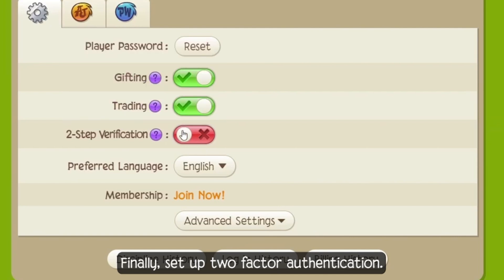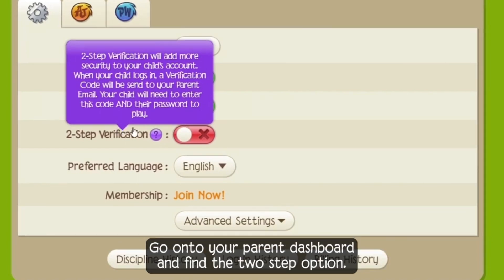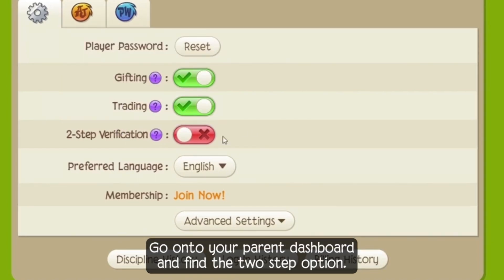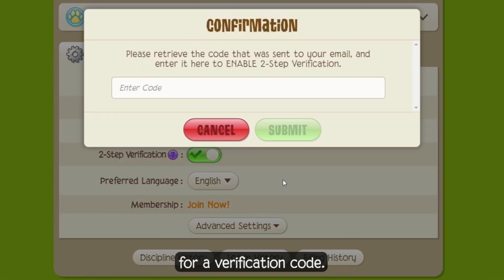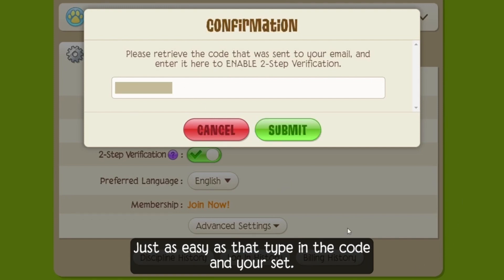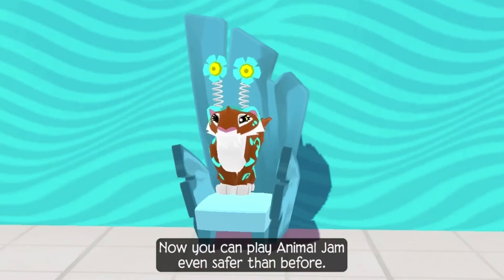Finally, set up two-factor authentication. Two-factor authentication ensures more security for your account. To set it up, go onto your parent dashboard and find the two-step option. Turn it on and check the email you set the account up with for a verification code. Just as easy as that — type in the code and you're set! Now you can play Animal Jam even safer than before!